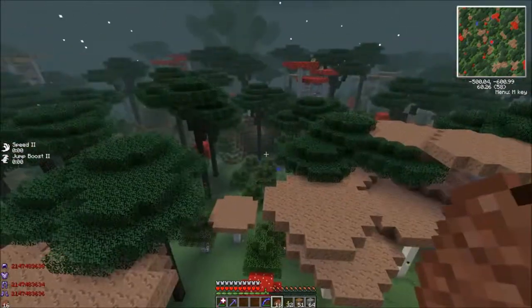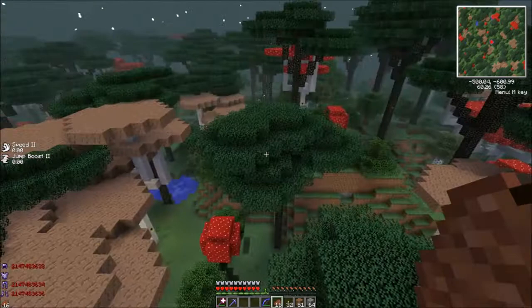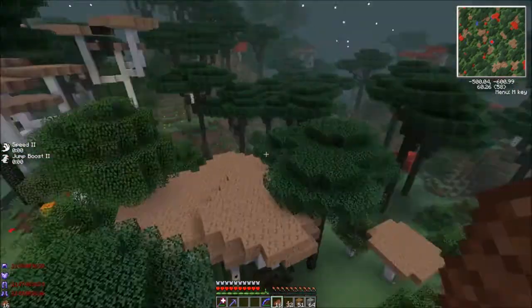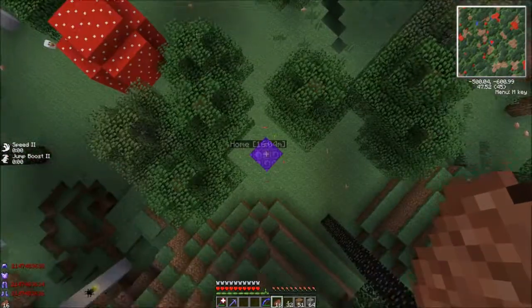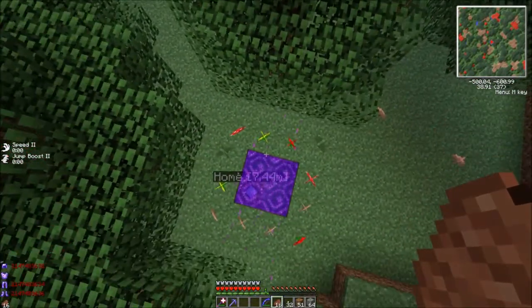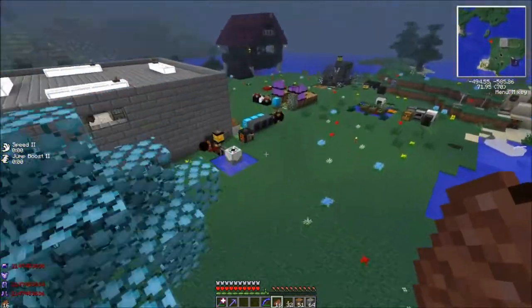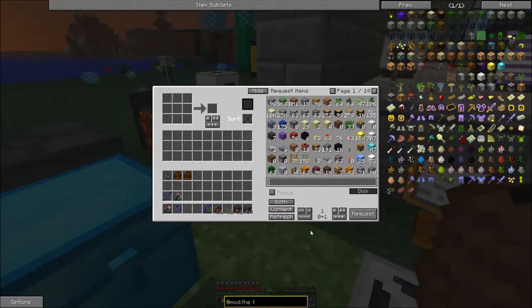I wanted to explore a bunch of this, but it's kind of nearing the end — about ready to wrap up the episode. Let's go back really quick. Since we've already gotten some Twilight Forest biomes in the Mistcraft world, I wanted to look at some of the stuff we can make in here. There's a firefly jar, that's cool.